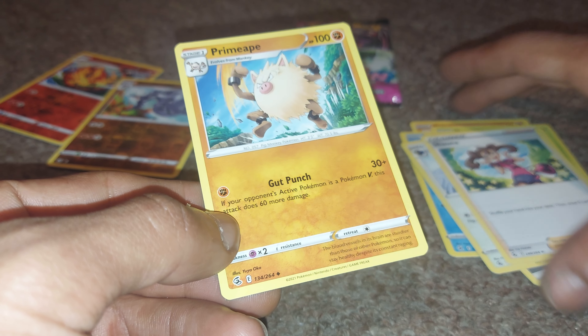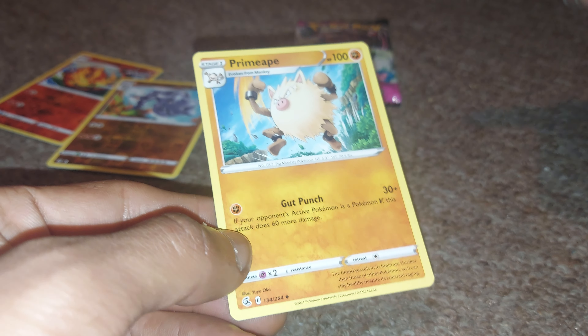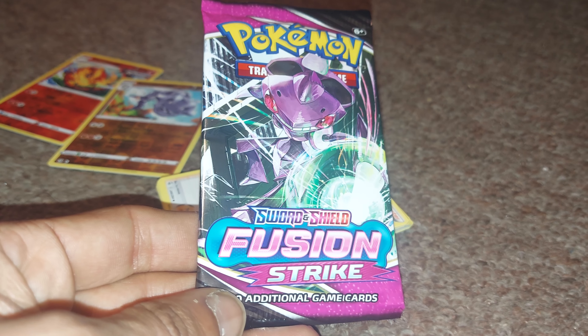And the final card is a Primate from Generation 1 with 100 health points, being a fighting-type Pokemon with a move of Gut Punch. If you've enjoyed watching this episode of GNG News, don't forget to subscribe, turn on post notifications if you haven't already, and we have one final booster pack left to open up.